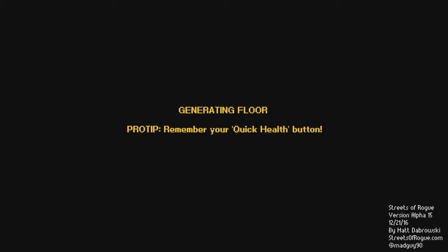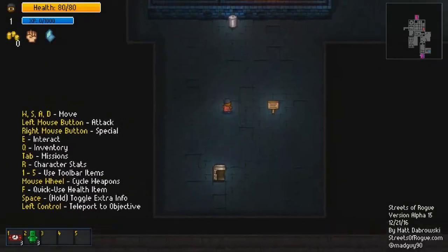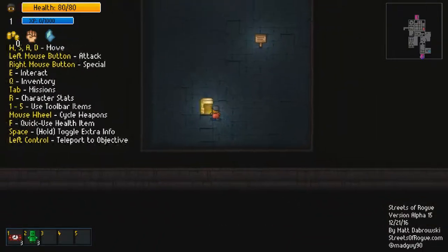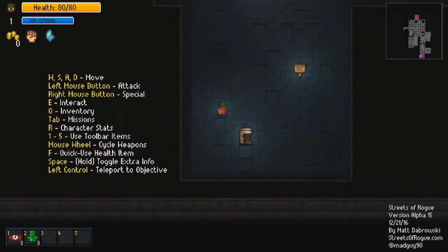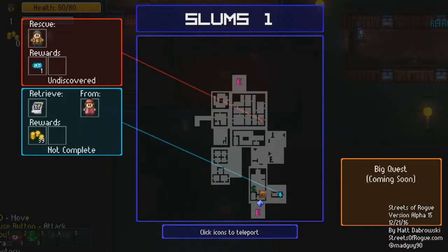Let's do this. Okay, generating floor. Pro tip — what's my quick health button? Here we go. I like how the visuals of this game look. Oh, there's a little tutorial here, so I'm gonna be reading that real quick. Okay, let's go. I gotta press tab for missions now.